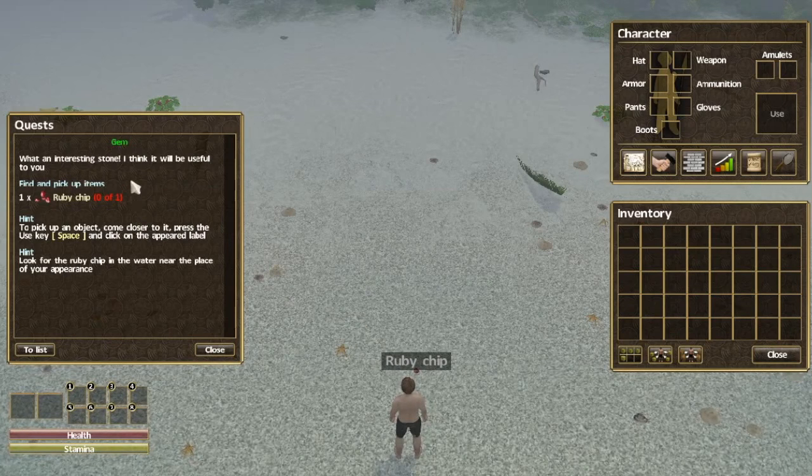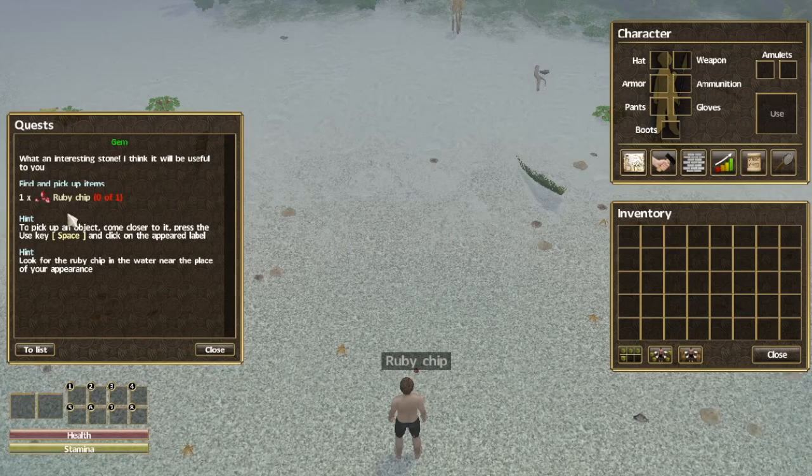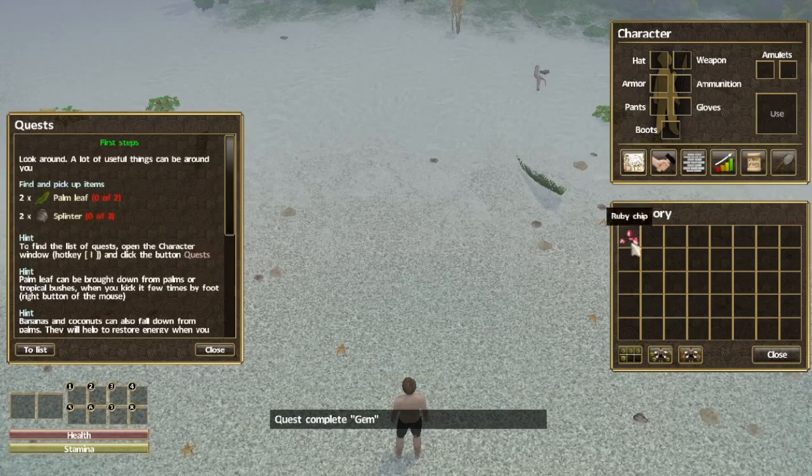We got a quest window on the left, our character window top right, and our inventory here. I saw a brief video on this but I really do not know what I'm doing, so we're gonna learn together. To pick up an object, come closer to it, press the use key which is space, and click on the appeared label. Look for the ruby chip in the water near the place of your appearance. There's the ruby chip right there — we have a ruby chip.